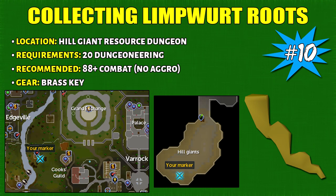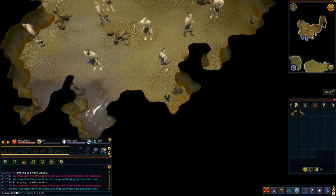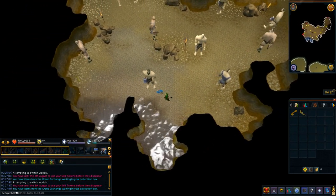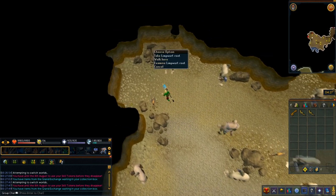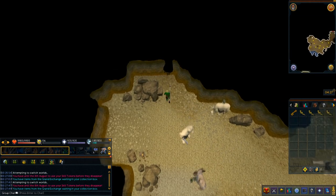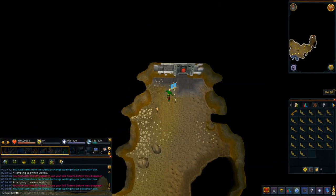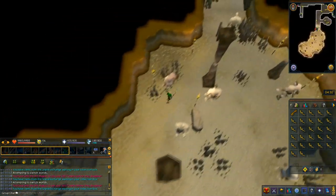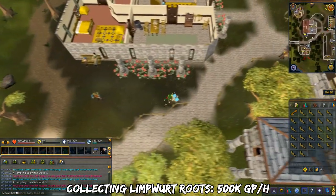Number 10 is collecting Limpert Roots. This only requires 20 Dungeoneering, but I suggest at least 88 combat so hill giants are no longer aggressive. Located in the Edgeville resource dungeon, area loot the Limpert Roots inside. Since there are only 4 spawns, hop worlds. While waiting, fletch headless arrows for lossless GP per hour. The closest bank is Varrock West Bank — it's a long walk. Limpert Roots are in demand for super strength potions but are very cheap now due to Vyres and a recent double XP weekend. Profit is only 500k GP per hour.